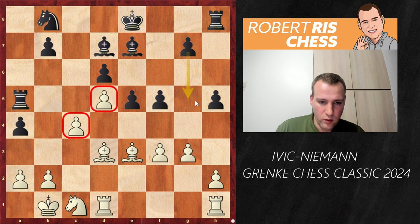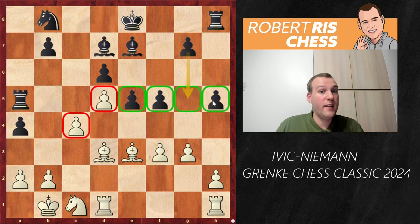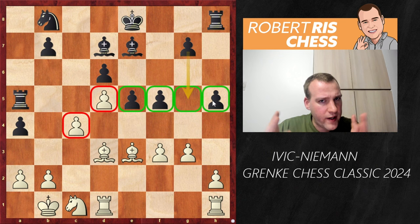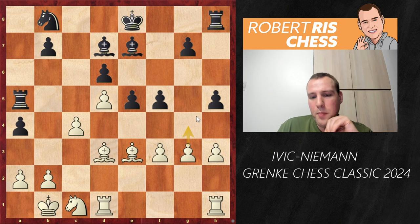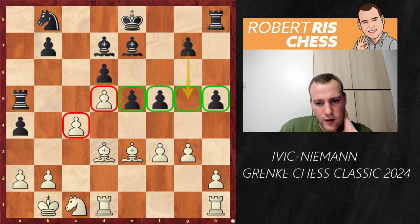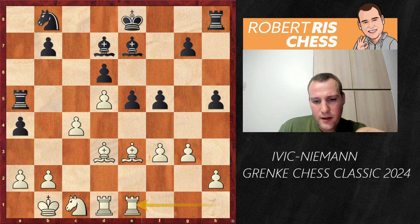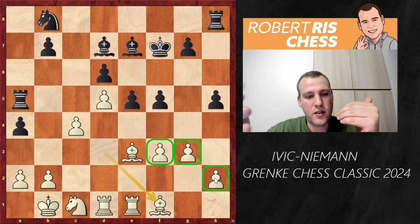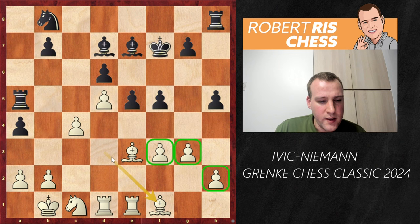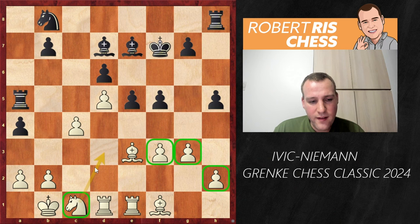Hans went for the very typical move f5. That is something I like from these Najdorf structures — I play the Sicilian Sveshnikov myself and you get these structures sometimes there as well. White has a majority on the queenside, but it's very difficult to mobilize it at this point. Black has plans to activate its pawns: this huge pawn formation on the kingside is potentially able to create a passed pawn, and most importantly it also restricts white from activating its minor pieces.